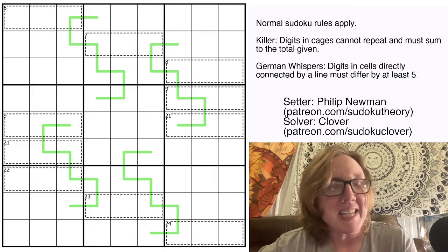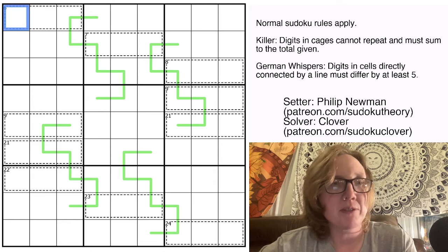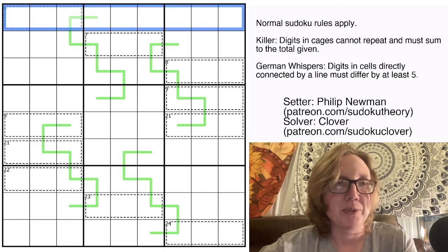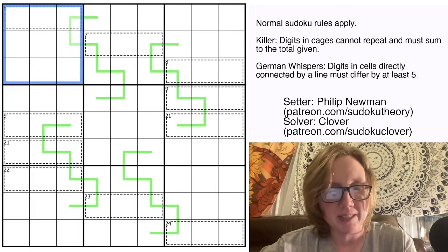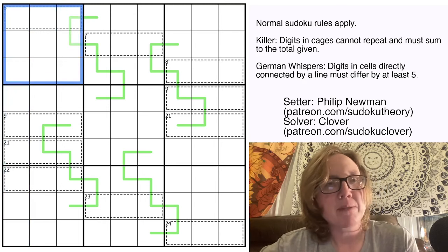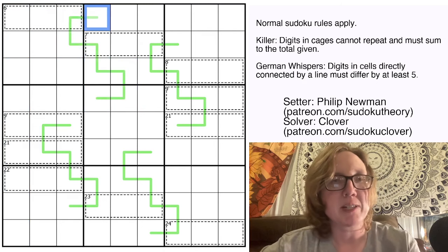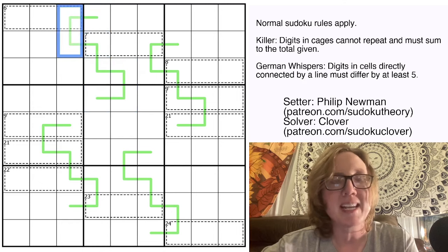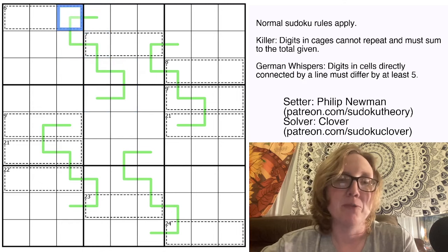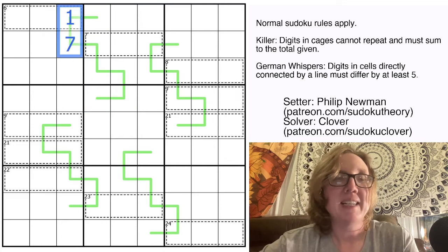Let's go ahead and solve this together. This is a GAS puzzle by Philip — a German Whispers Killer Sudoku. We have normal Sudoku rules: place digits one through nine once each in every row, column, and outlined three-by-three region. We also have German Whispers lines — these bright green lines — where digits adjacent to each other along the line must have a difference of five or more.